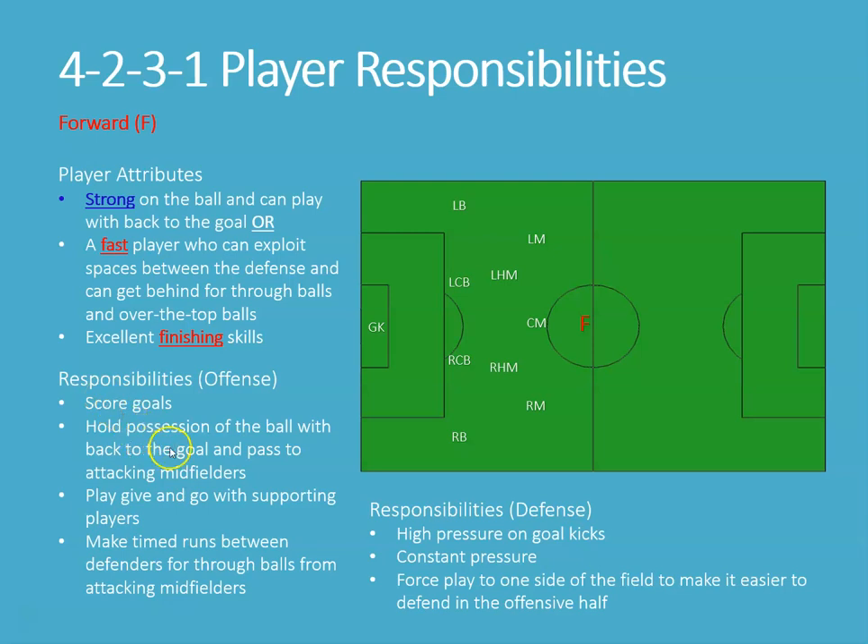We want them to hold possession of the ball with their back to the goal and be able to pass and drop it to attacking midfielders — whether it's the left mid making a run, the right mid, the center mid, or if somebody's dropping back. If a holding mid is in a position where the ball can be dropped to them and they can turn, the forward can make a diagonal or forward run. They're going to play give-and-go with supporting players — typically these five positions. Indirectly, give-and-goes will also happen through the holding mid or right mid before going to the right back.